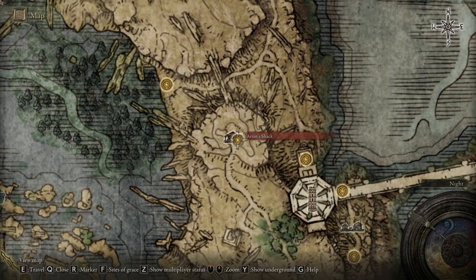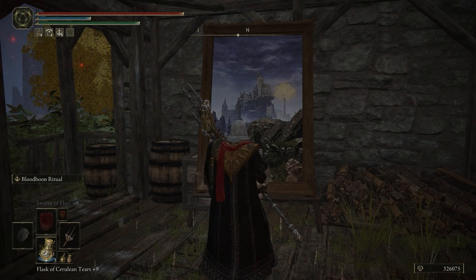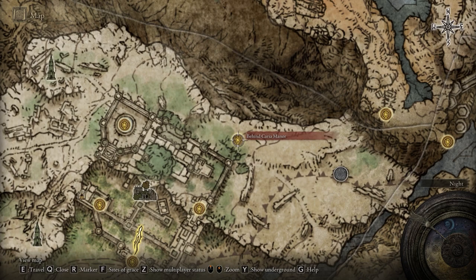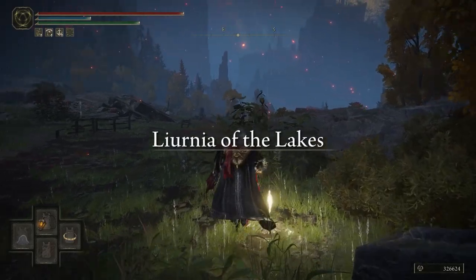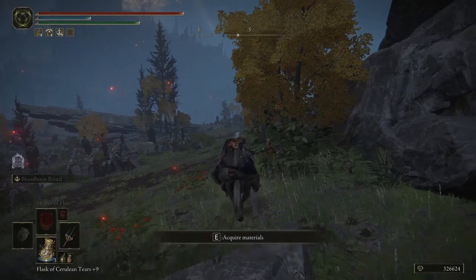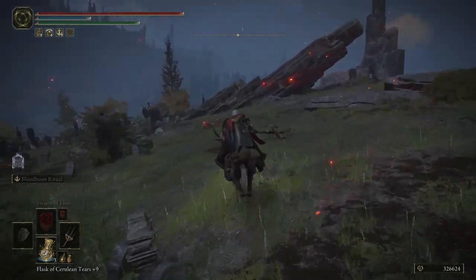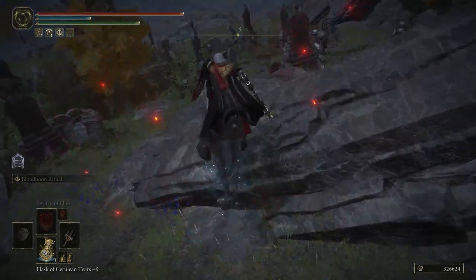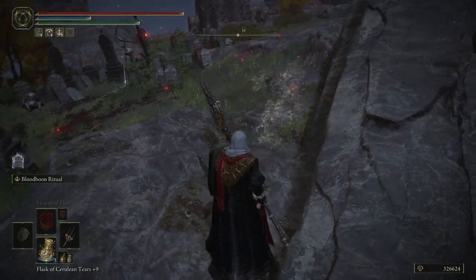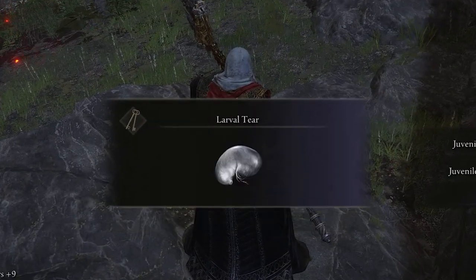The next painting can be found in Liurnia of the Lakes. This painting will also be located in an Artist's Shack on the Grace by the same name. Once you've obtained the Resurrection painting, you will need to travel to the Behind Caria Manor Site of Grace and make your way through the graveyard along the path shown to find the painter. The three items dropped will include the Juvenile Scholar Cap and Juvenile Scholar Robes, which is the attire worn by the scholars that shield Rennala during her fight. It also includes one of 18 Larval Tears used to respec your character at Rennala once she is defeated.